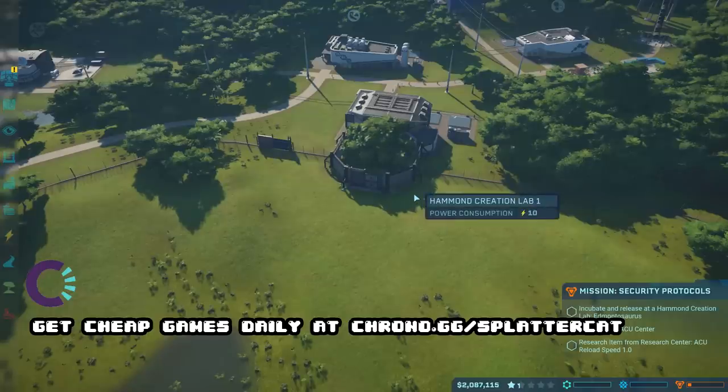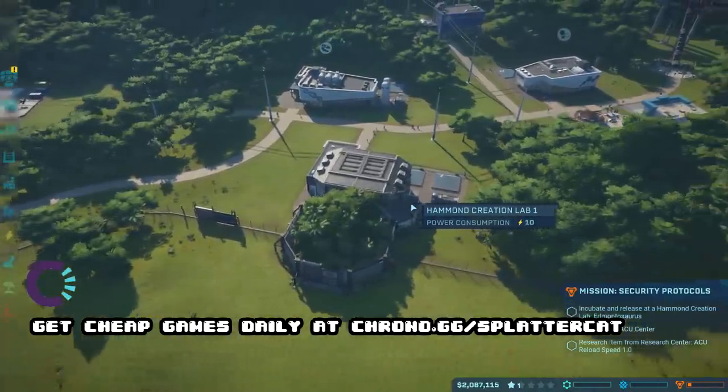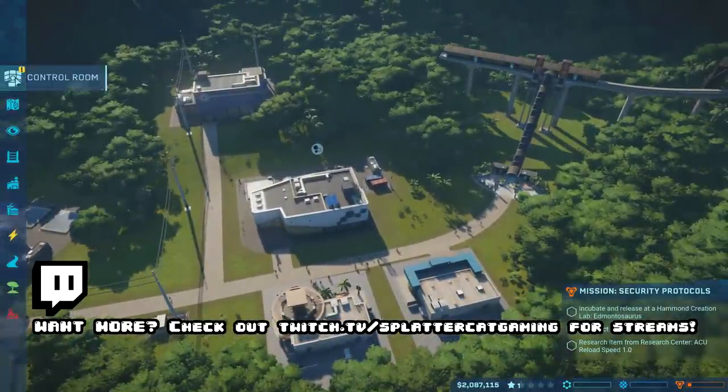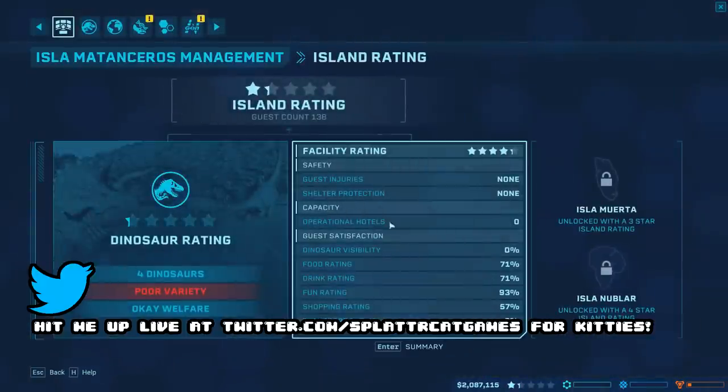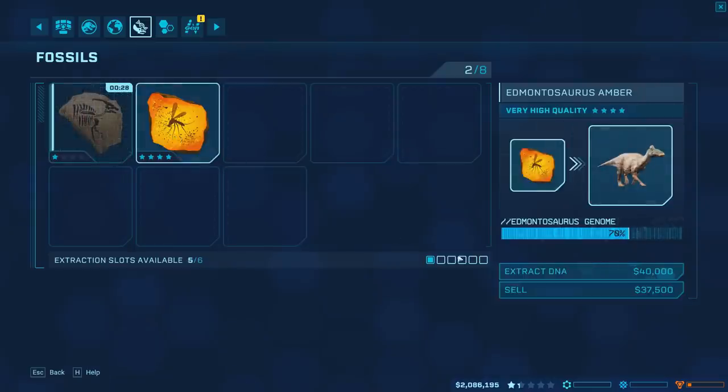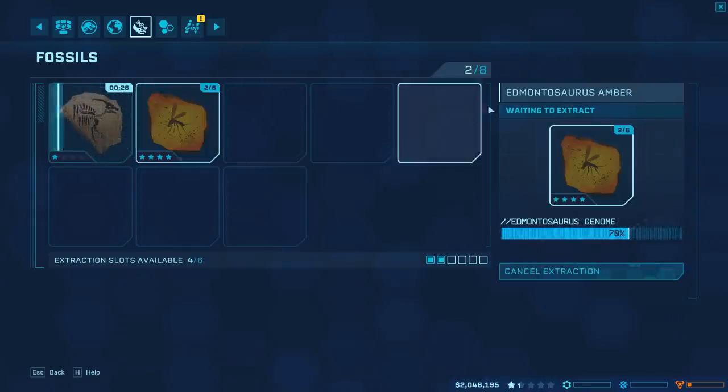Welcome back to Jurassic Park Evolution. My name is Splattercat, happy to have you here as we hang out and continue to expand our park. I wanted to check on things — our drink quality is actually at 71%. Apparently they can buy drinks right there. We've got Edmontosaurus over here, which is great, and then we've got even more Edmontosaurus.